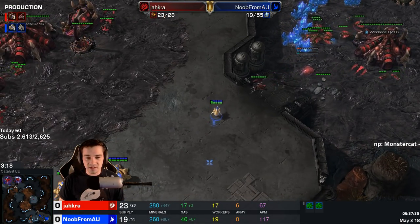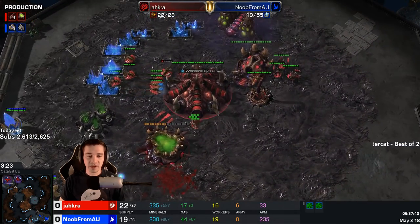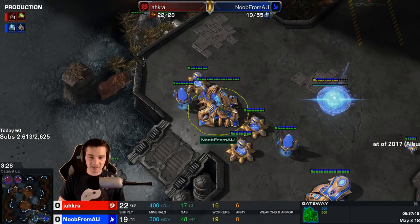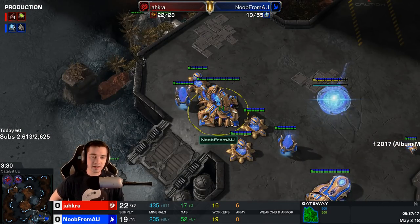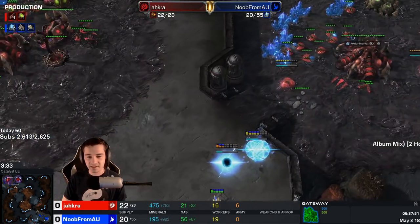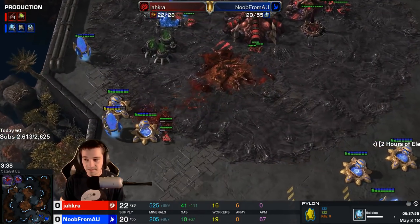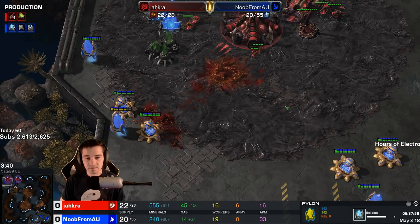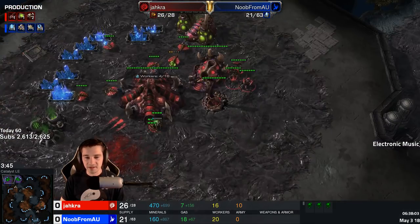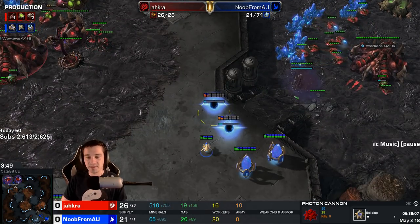The queen sniped off — those cannons came out of nowhere. Roaches are out. Will he kill the probe? The probe dodges away. Jacra has no gas, he just rebuilt in a simulator. Another pylon. Noob from AU has walled himself out of expanding. His only probe outside the map is on the opposite side. More cannons on the high ground — Jacra doesn't actually have vision of that in particular. He has vision of this cannon. The spine should be able to take that one out.